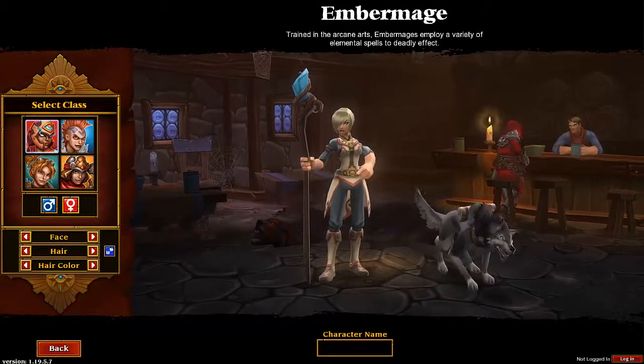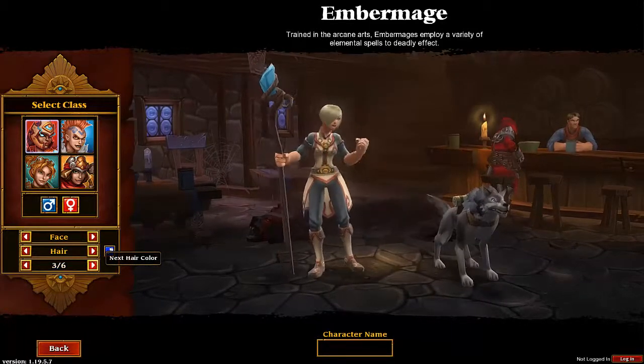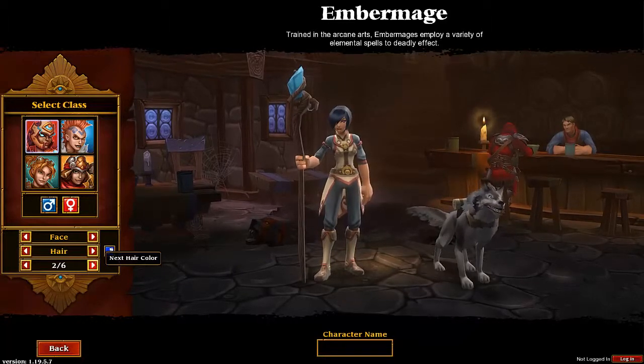The Ember Mage has three different types of spells: Fire, Ice, and Lightning. For my Ember Mage, I'm gonna play with nothing but Ice-only spells. Starting out, I will have a single Fire spell which I will use until I get my very first Ice spell, and from there on, nothing but Ice.